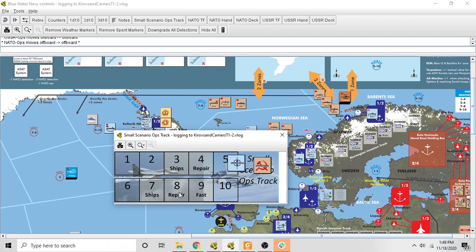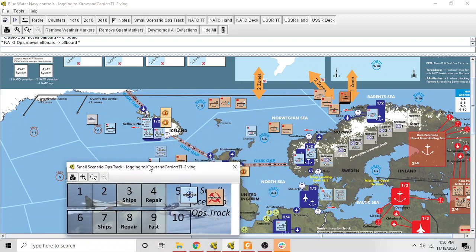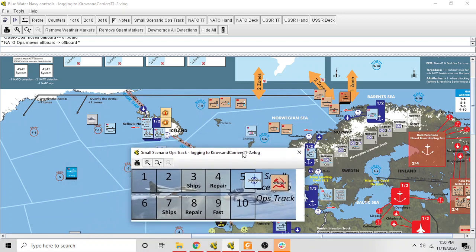There's something important about the operations track: these words represent events. 'Fast' is an event; 'Repair' is an event that happens twice per turn; and 'Ships' is an event that happens twice per turn. Repair is straightforward — when a repair event occurs, any air base or facility on the map that has damage is reduced by one level of damage automatically. You can also spend operations points to try to speed up repairs, though sometimes you must roll for success.